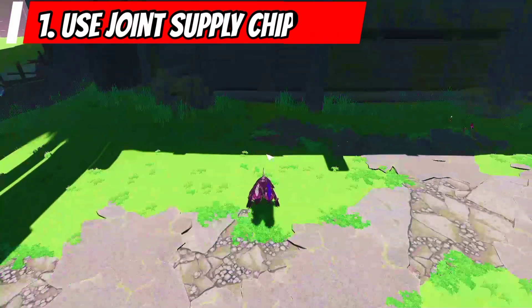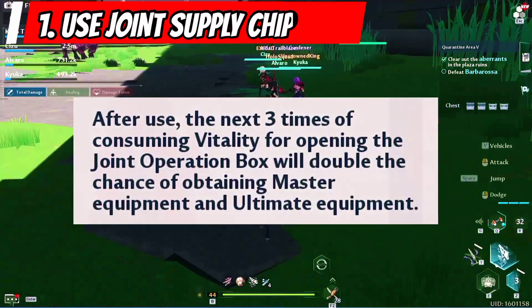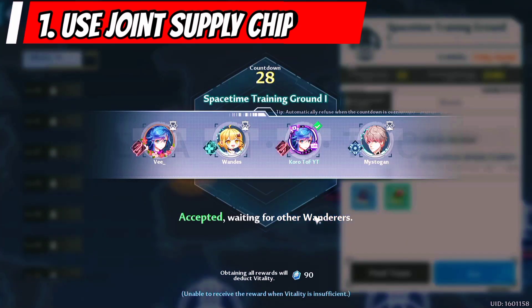First, by using a joint supply chip, our chances for the next 3 chest drops in joint operation is doubled. We should use these before joining a match in joint operation.